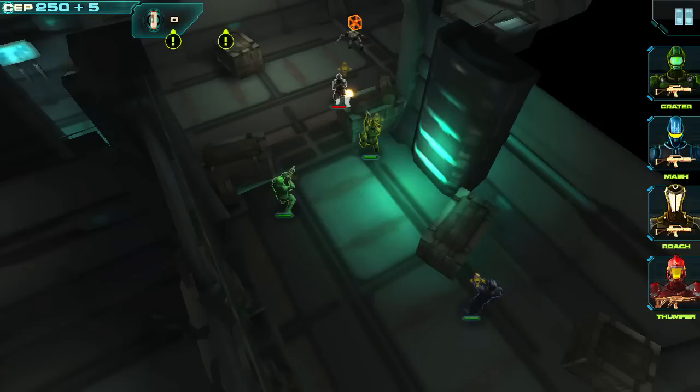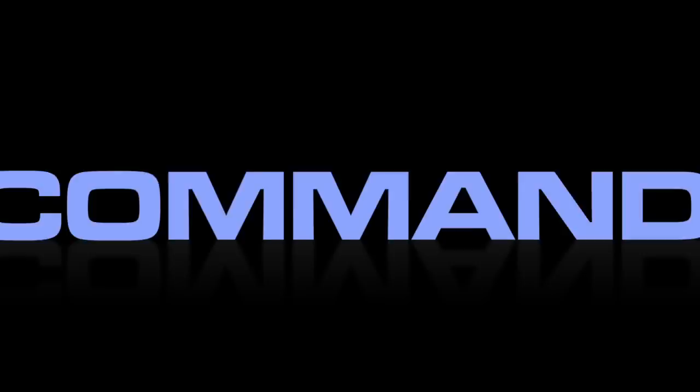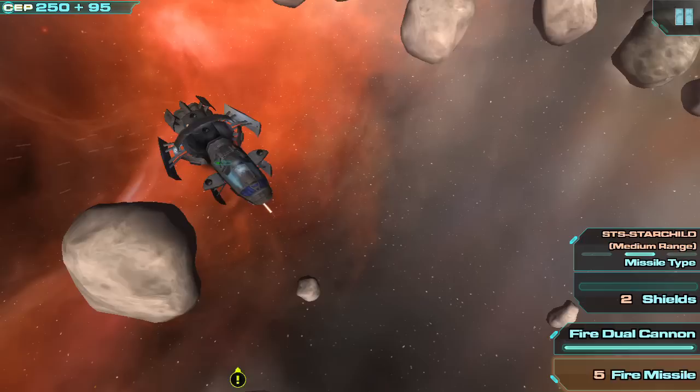The GCP Starguard carrier is patrolling the perimeter. Board it, take control, then use the ship to get to Archangel Station. Galcom fleet is moving into position for the assault. Use the Starguard to burn a hole through their defenses.